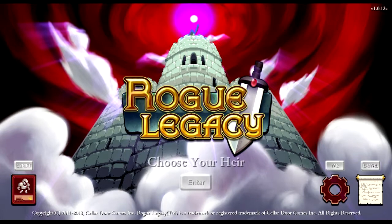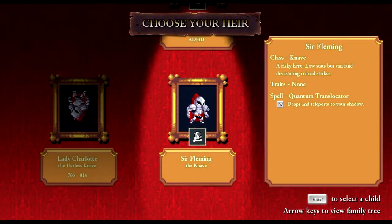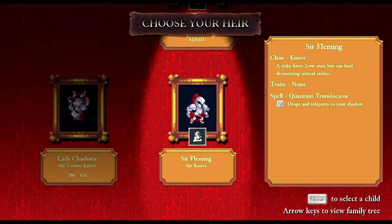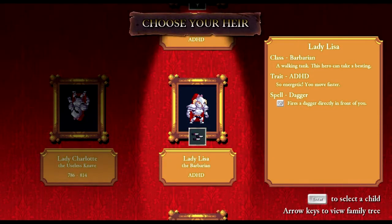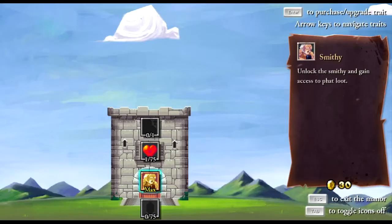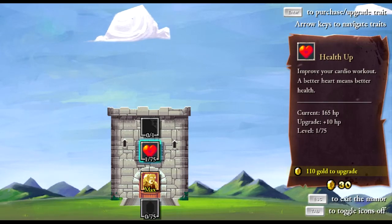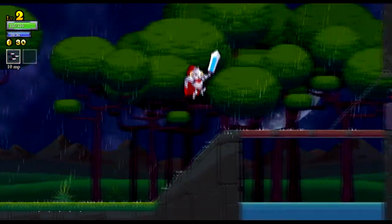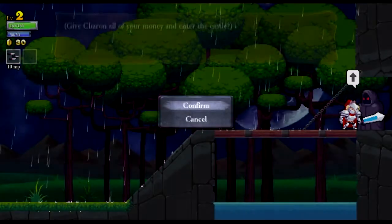We've already played through three or four characters in the past eight minutes. I might want to play as one of the barbarians because they are walking tanks. Lady Lisa is the barbarian — we got 30 gold last time, a combination of my lack of skill and playing upside down. So here's your 30 gold, Sharon — we're in Cant Castle Hampson again.